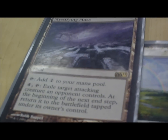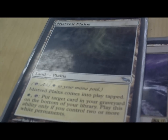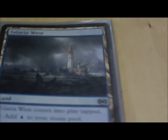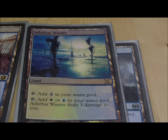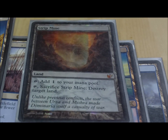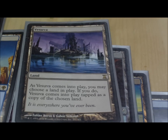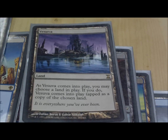Mistveil Plains comes in tapped, and if you control two white permanents you can tap it to put a card from your graveyard on the bottom of your library. Tolaria West transmutes and can find better lands. Shivan Reef is the pain land of my colors. Strip Mine — I don't like to be a dick with it so I don't strip mine basic lands, but it gets rid of Gaea's Cradles and other nastiness. I don't have a lot of expensive lands like Diamond Valley but I play with people who do, so Strip Mine is key.